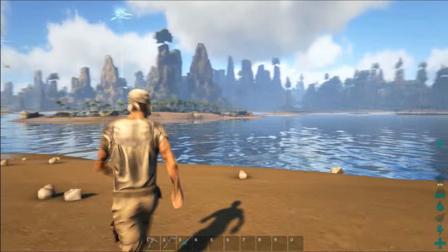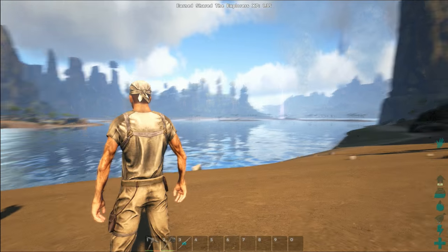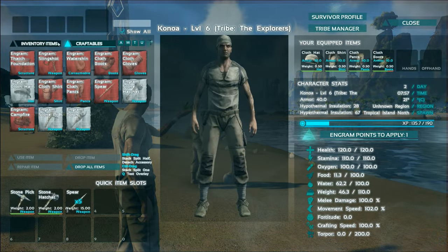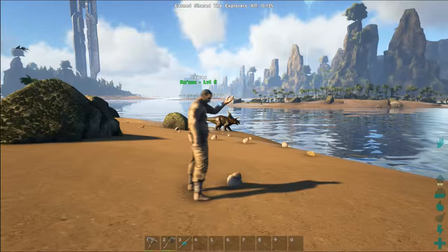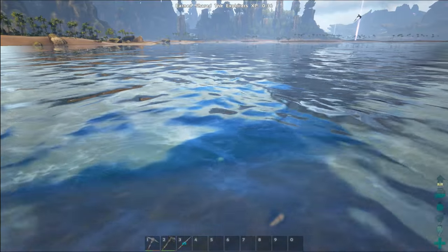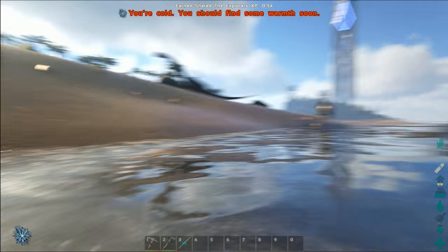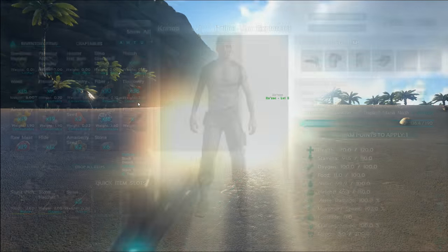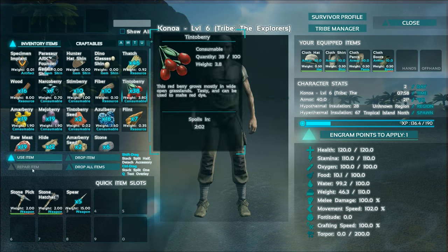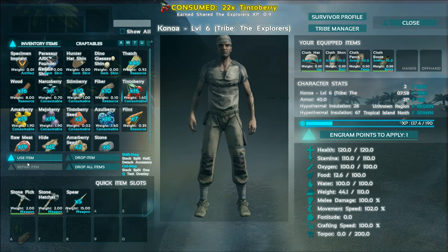I'm just putting a lot of points into learning how to make faces. I don't know if that's a good thing. Like, what else do you have? You may want to invest in weapons. You already know how to make a hatchet, cloth pants, cloth shirts, batch door frame, cloth gloves, cloth boots, cloth hat, batch roof, batch wall.